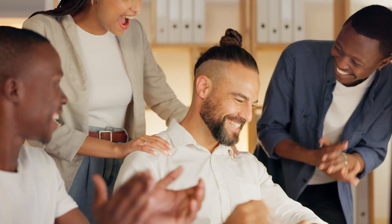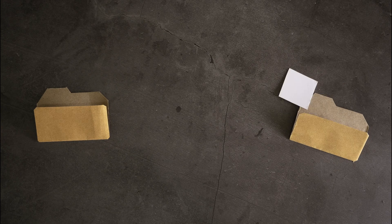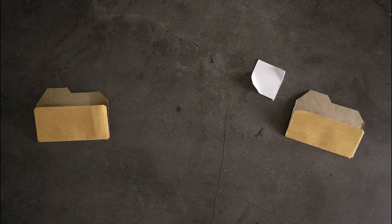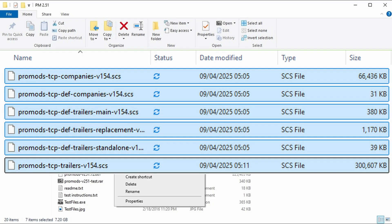Congratulations — you have now downloaded the mods, which is great because all we need to do now is extract the files. If you're on Windows 11, you just need to highlight the files and you will see Extract up in the corner — that's quite straightforward. If not, you can use a program like WinZip to extract the files. I'm sure you would have used something very similar to that before.